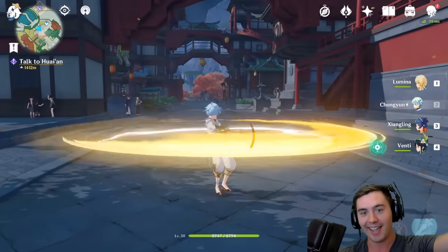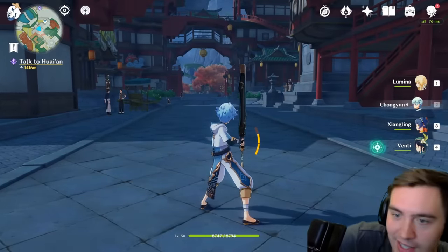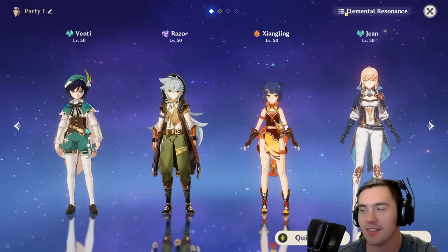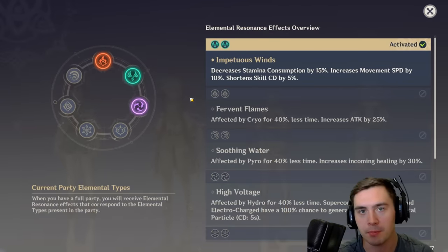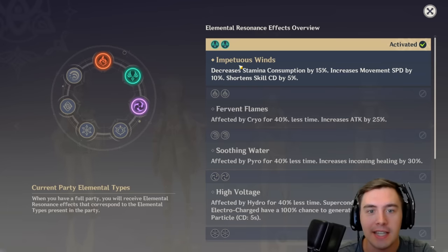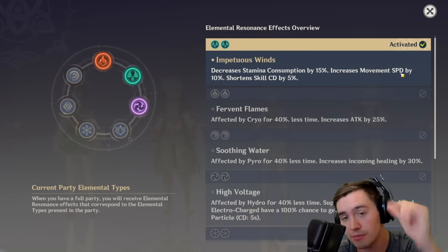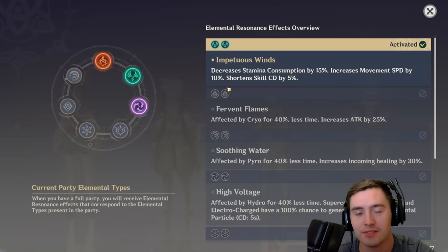I can just hold the attack and do way better DPS. Elemental Resonance is a button that I guarantee a lot of people have never clicked — they have no idea what it is. By matching up multiple people of the same element, you get different passives. One of the best ones in the game for early-game exploration is Impetus Wind: it decreases stamina consumption by 15%, increases movement speed, and shortens your cooldowns.